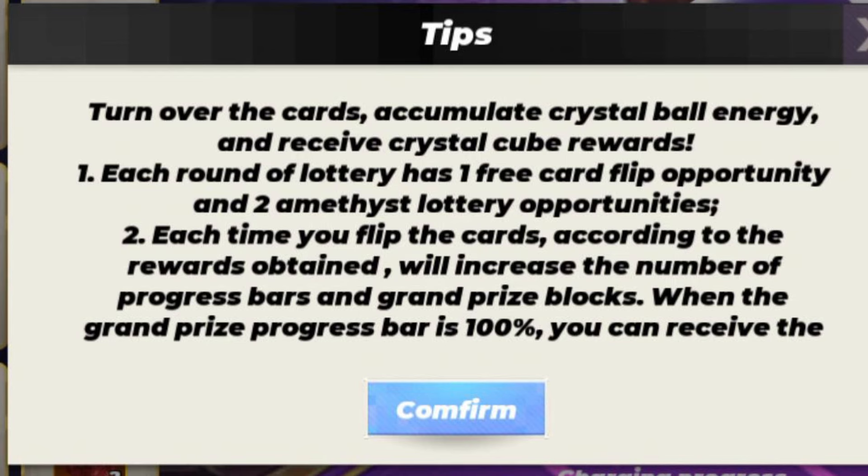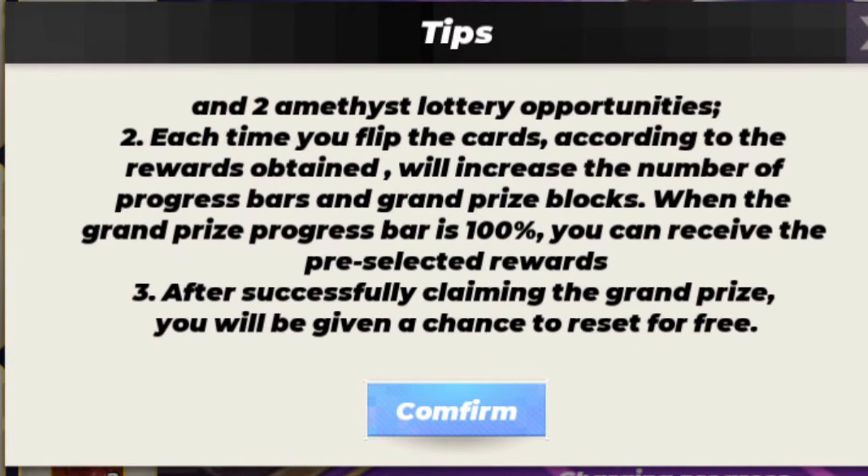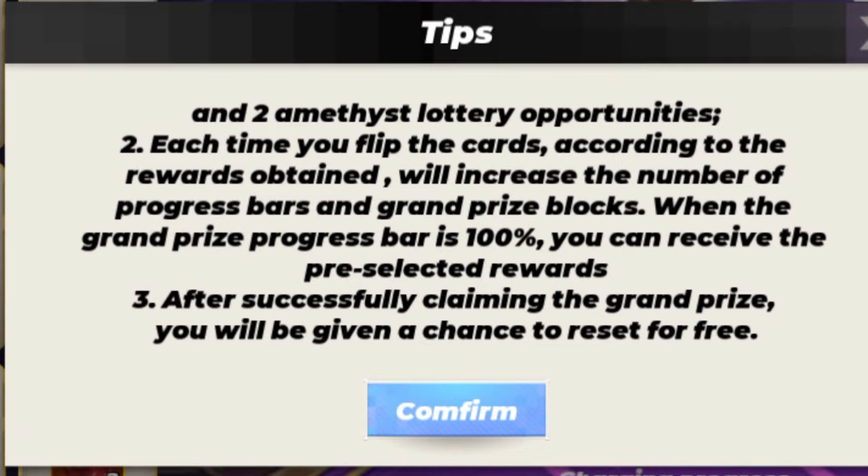Number two: each time you flip the cards, the rewards obtained will increase the number of progress bars and grand prize blocks. When the grand prize progress bar is at 100%, you can receive the pre-selected rewards — which means the crystal orders.